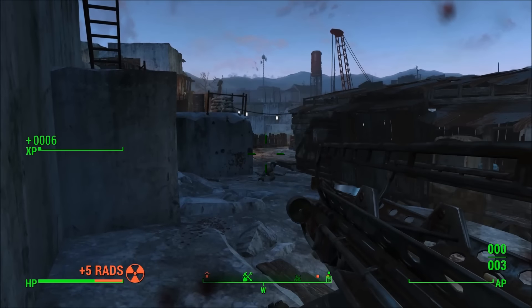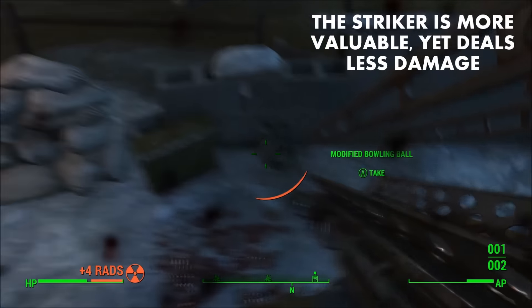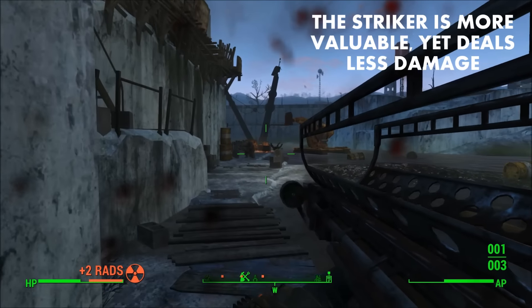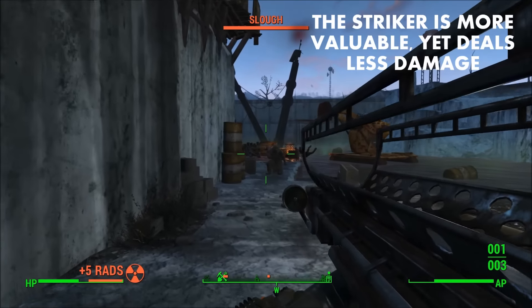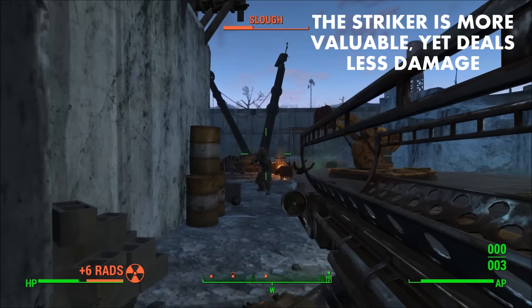In terms of fire rate, range, accuracy, weight, and value, the Striker is pretty much identical to a stock Fat Man — except that the Striker is more valuable at 2,512 bottle caps as its listed value, while the Fat Man is only 512. The fire rate for both is 1, the range is the same, the accuracy is the same, and the weight for both is 30.7 pounds.